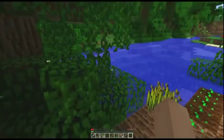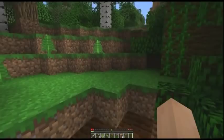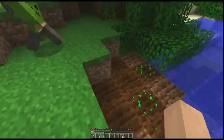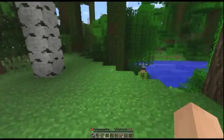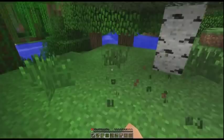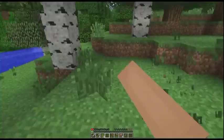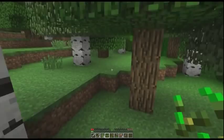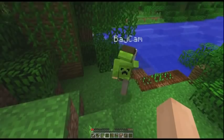And then what do you do to collect it? Punch it. Pick up your wheat and plant some more seeds. You'll drop seeds when you harvest the wheat, and you get seeds from grass randomly. You can also kill pigs — that'll give you pork — or kill cows and that'll give you beef. Plant any spare seeds you've got, and then we go back to the cave.